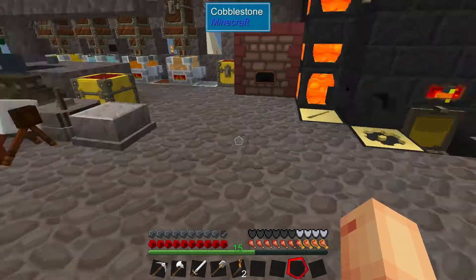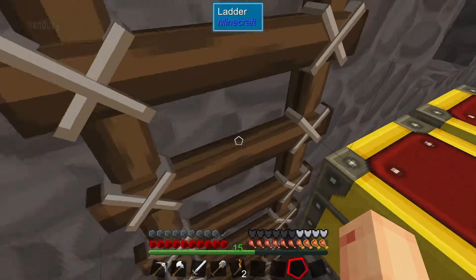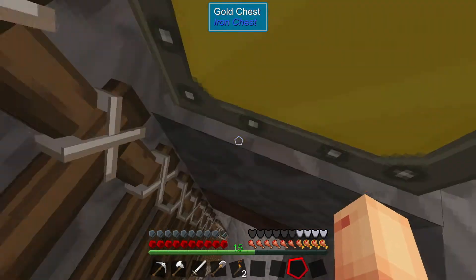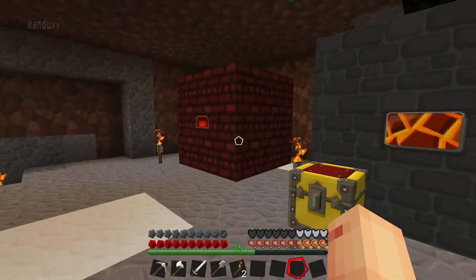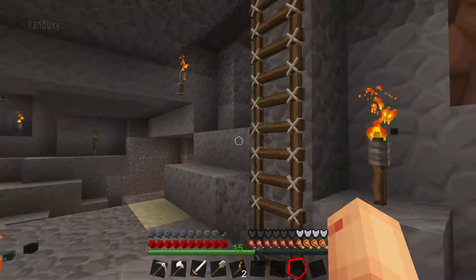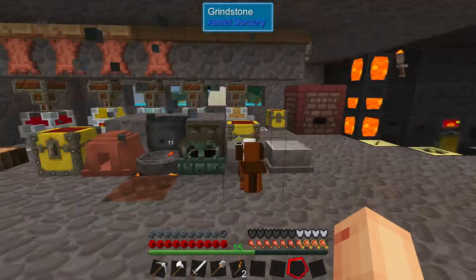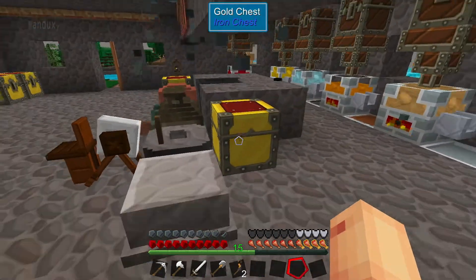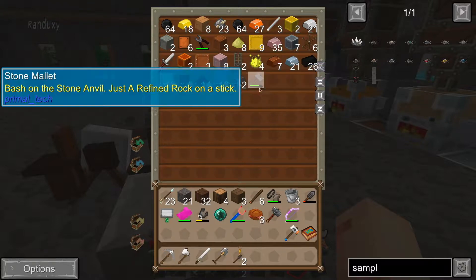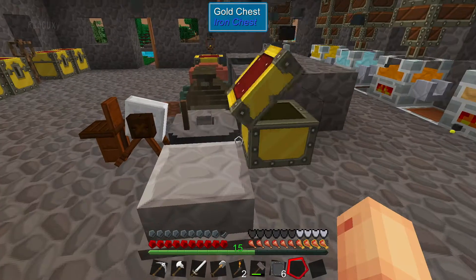Okay, so here we go — steel. So we have our steel down here coming from our blast brick blast furnace and our Coke brick furnace to get coal coke. I made a bunch of steel over the last couple episodes. We have steel, I made some steel plates, we need some steel rods. Let's make some of those real quick here.